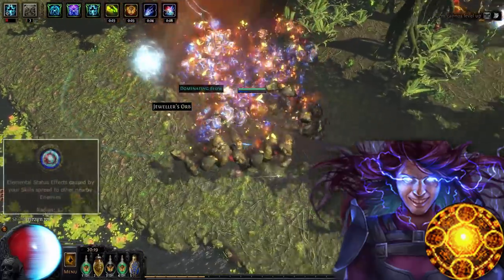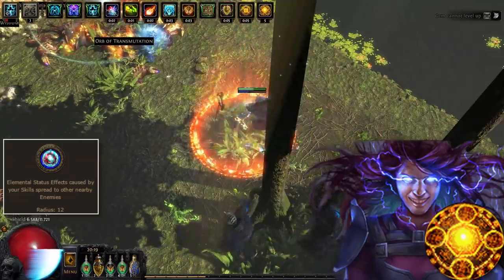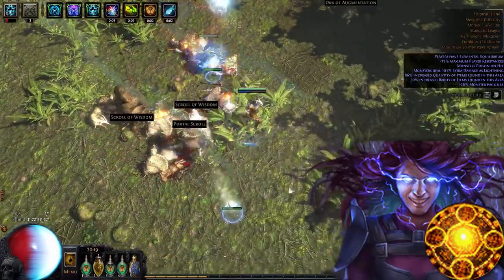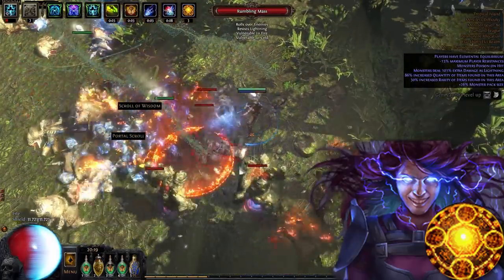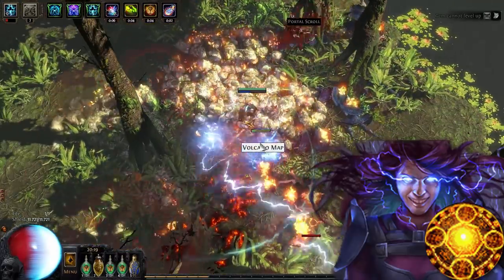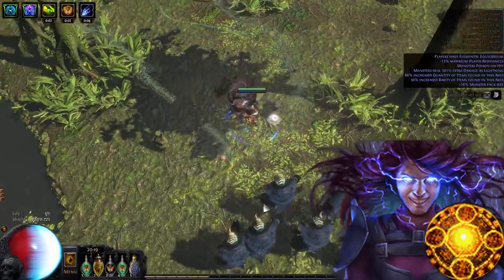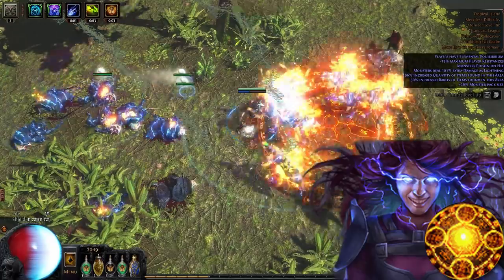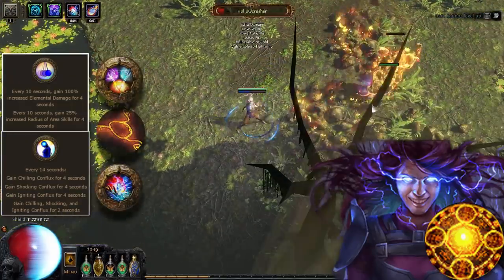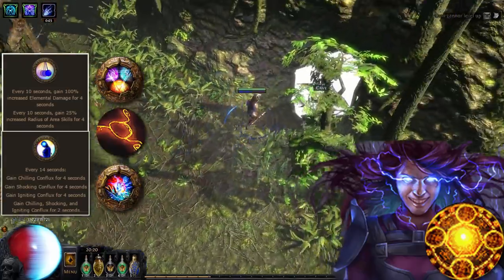As Beacon of Ruin spreads the burn effect to other nearby enemies, basically providing a free Elemental Proliferation support gem. You just set any monster on fire and unroll a devastating ember. Flame Blast suits this playstyle in multiple ways. First of all, it provides very high impact damage — for every stage of channeling, this skill gains 110% more spell damage, resulting in 11 times its base damage at the final stage. And secondly, as it's a channeling spell, you can time its hits precisely, maximizing your DPS with Pendulum of Destruction and Shaper of Desolation. Paired with Elemental Equilibrium, Flame Ability, and Elemental Overload, even tier 16 bosses melt away in record time.